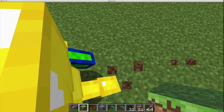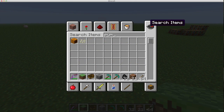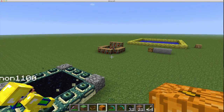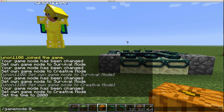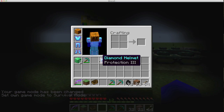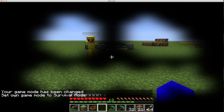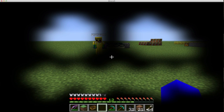Oh wait, there's one last thing - mining ore now gives three times less experience orbs. That's what I showed earlier. Also, the pumpkin - go look - it now faces the right direction. Apparently previously it faced the wrong direction.